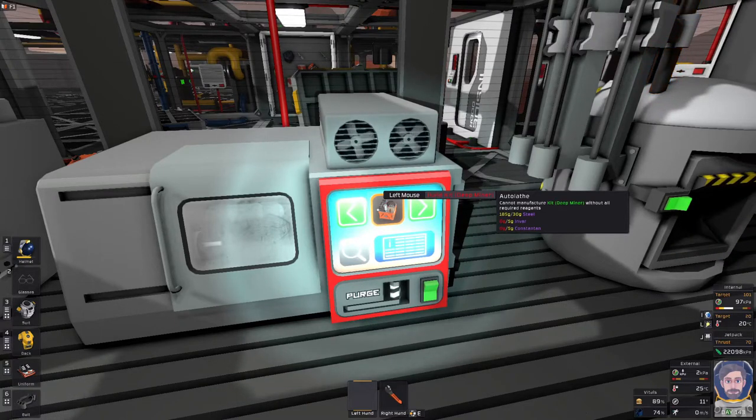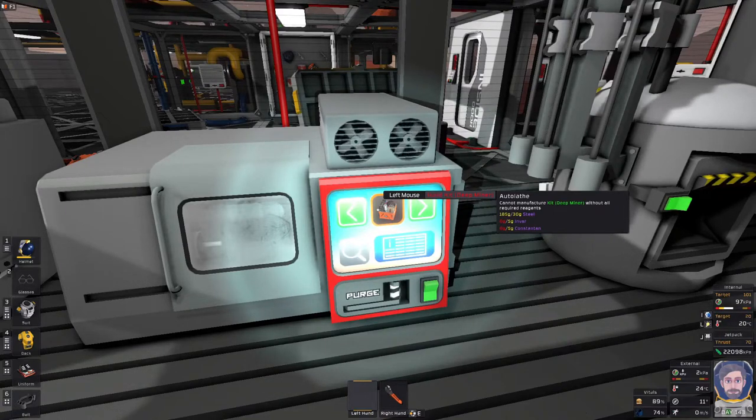Invar kind of sucks, Constrain's not that bad, and steel is very easy to make. So I would consider you could probably make this shortly after the beginning of the game.